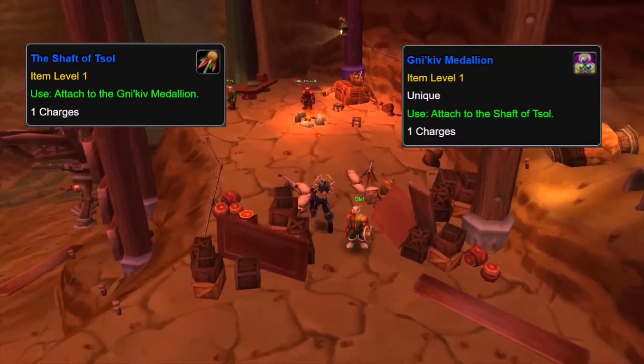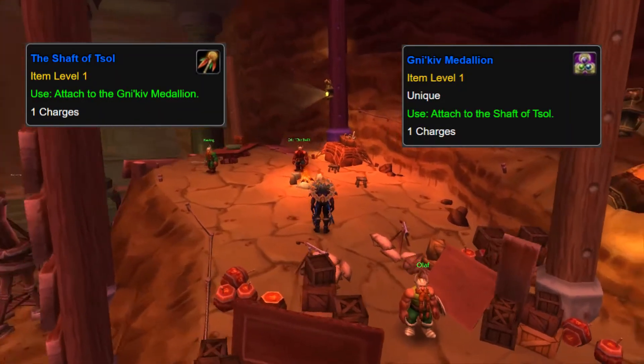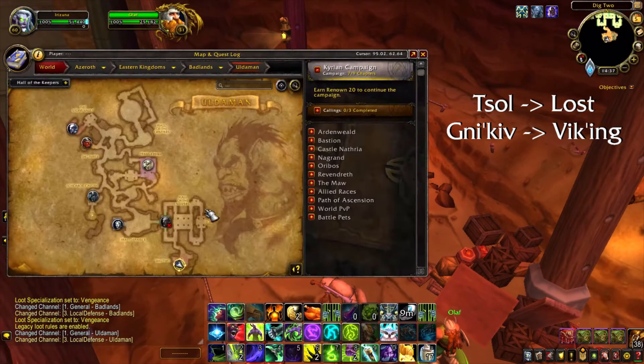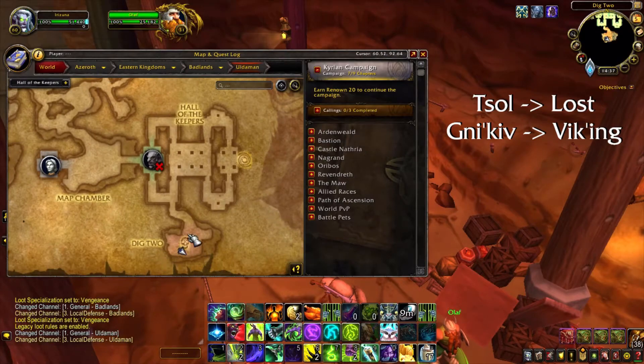The other two references are the Shaft of Zol and the Gnikiv Medallion. This is a reference because Zol, spelled backwards, is Lost, and Gnikiv, spelled backwards, is Viking. So — Lost Viking.